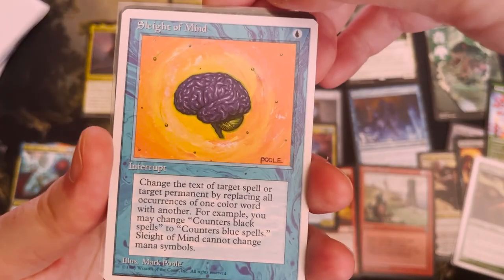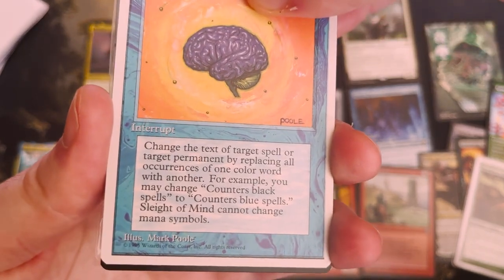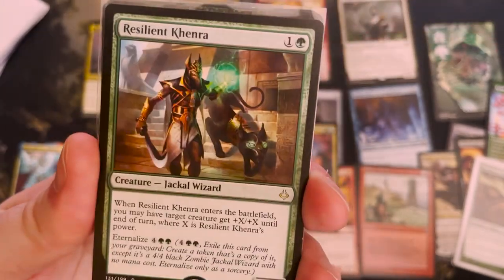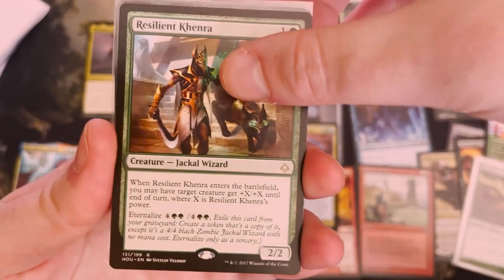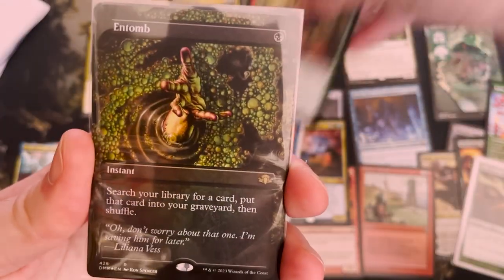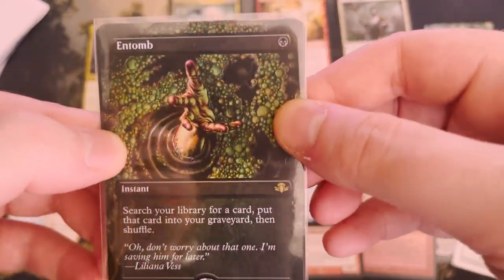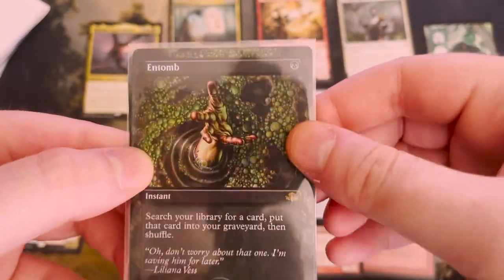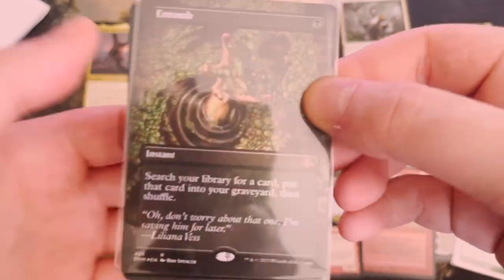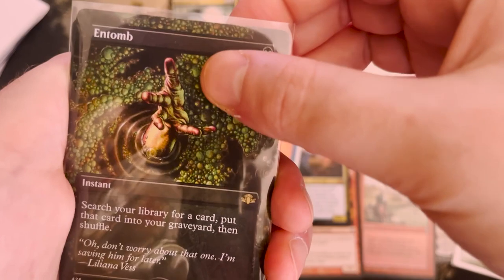Sleight of Mind — look at that, Mark Poole art. Change the text of a target spell, replacing all occurrences of one word with another — cannot change mana symbols. Cool. Resilient Kenra. Oh, it's the Goblin Raid Mother — that's so sick! And it's a Foil Entomb! I wanted an Entomb and I haven't gotten one — now I have one! That is awesome, what a great get. I'm happy to have that.